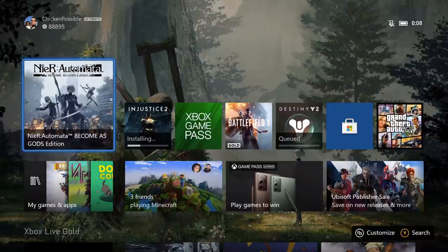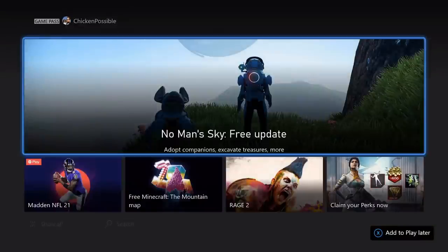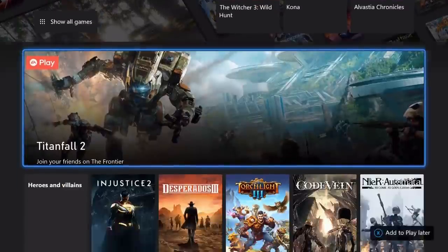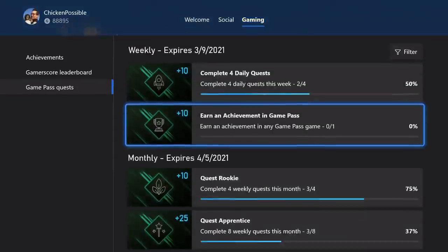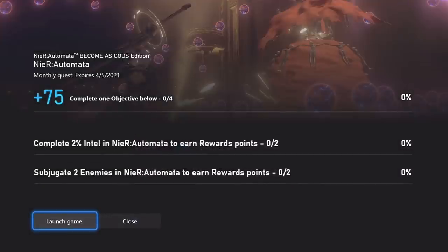Hey, what's up everybody, this is Chicken Possible with Rewards Hunter, back with another Xbox Game Pass monthly quest guide. Today we've got a very tricky one available for the game NieR Automata. This is worth 75 Microsoft Rewards points and is valid throughout the month of March all the way through April 5th, 2021. It says complete one objective below.